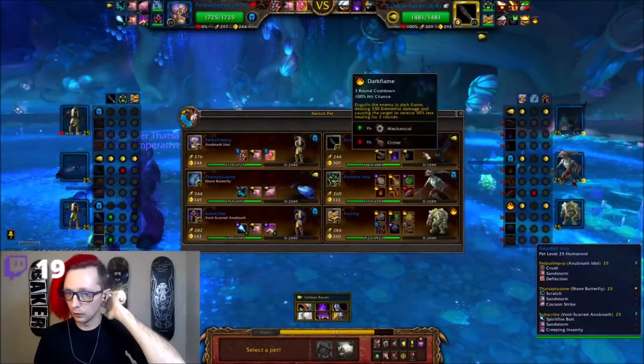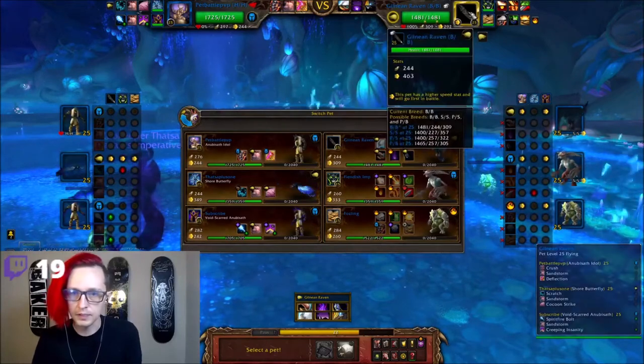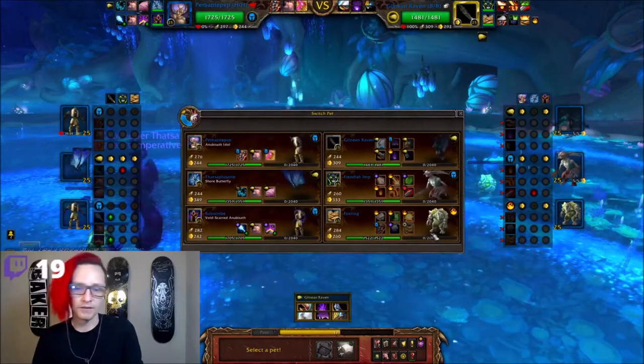Awesome. This is actually a really old school team. It uses the Gilnean Raven. What nature is this? It's a balance variety. So that's not that bad. Gilnean Raven, Fiendish Imp, and Fosling. So we have a great matchup versus the Imp here.